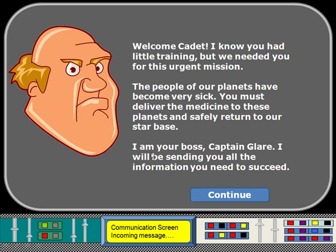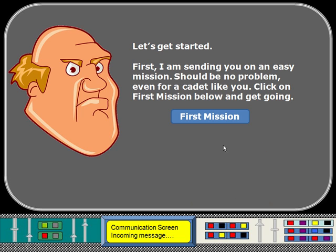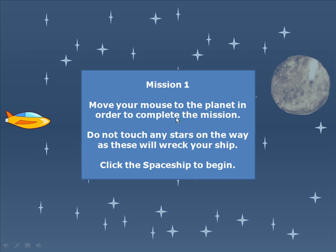First we meet our boss who tells us that lots of planets are sick and need some medicine, and we need to deliver it and answer some questions along the way. I'm going to click the continue button. First we'll be able to do a test mission, which will allow us to get used to how to guide the spaceship.